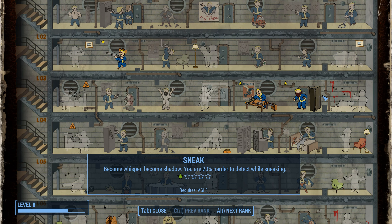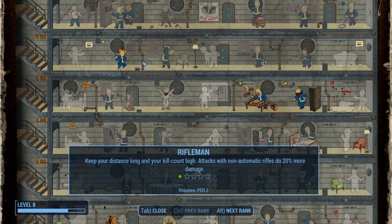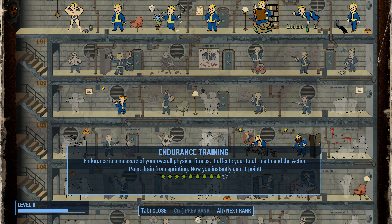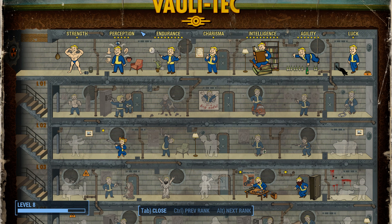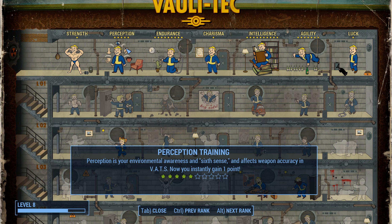Agility includes sneak, so I've gotten sneak. And to make the sniper rifle more effective, I have taken this extra 20% here. Next I think might be lock pick, because I'm tired of not being able to pick more advanced locks. Easy locks are fine, but my ability doesn't go up as you go along as far as I can tell. You either can do it per this page, or you cannot. So I can pick any novice locks, but I can't pick any advanced locks. So I want to take this.